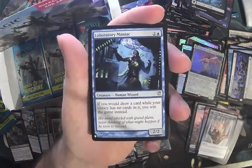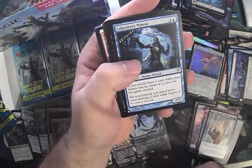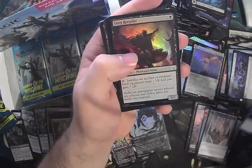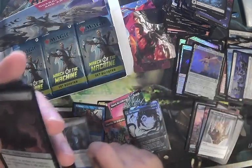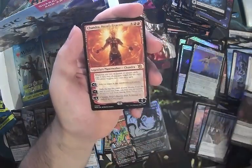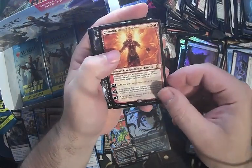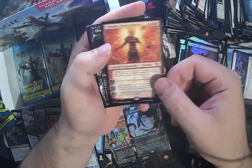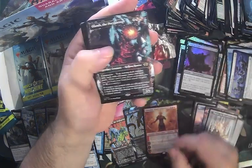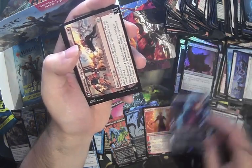Laboratory Maniac! I thought this was the absolute coolest card ever when I was a little high schooler trying to figure out how to play Magic cards. We got Drug Recycler, Chandra Hopes Beacon — pretty neat card, pretty poggers. And we've got Obosh the Pre-Piercer for Multiverse Legend — he's certainly very cool.